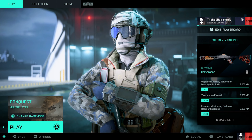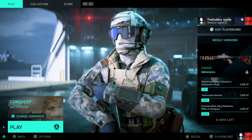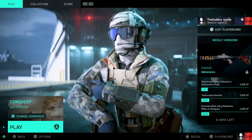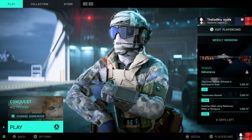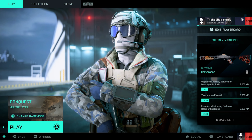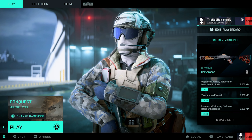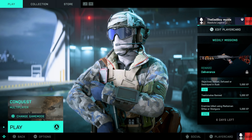The last thing I want to go over is that weekly missions are now live. This week you can get a Deliverance MCS-880 shotgun skin. The objectives are: arm, defuse, or destroy objectives in Rush three times; revive 50 teammates; and get 30 kills with shotguns. I've almost got all of these done — just need a few more shotgun kills and I'll have the skin.